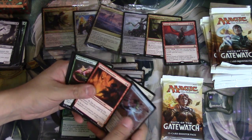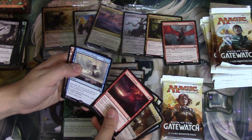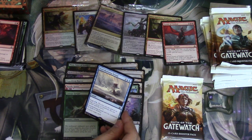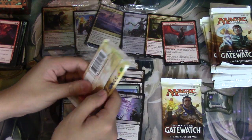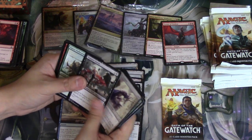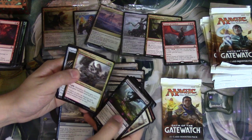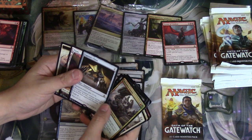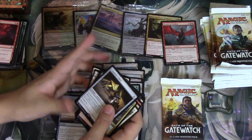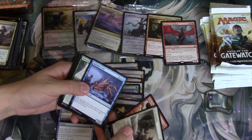I would love to get a Chandra — I just think she's good. Overwhelming Denial is another interesting card: surge double blue instant, can't be countered by spells or abilities, counter target spell. It's an instant, not a sorcery, so you can play another instant and then play that — I like this card a lot. There's also an equipment: equipped creature gets plus one plus zero, and whenever the equipped creature attacks, put a one-one white Kor Ally creature onto the battlefield tapped and attacking. Equip one — kind of like a Brimaz effect.